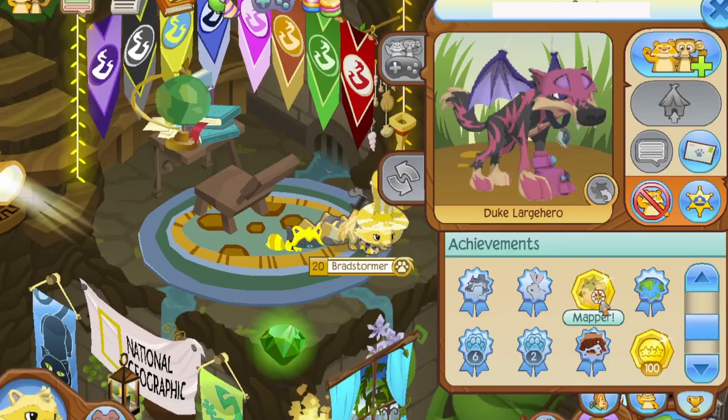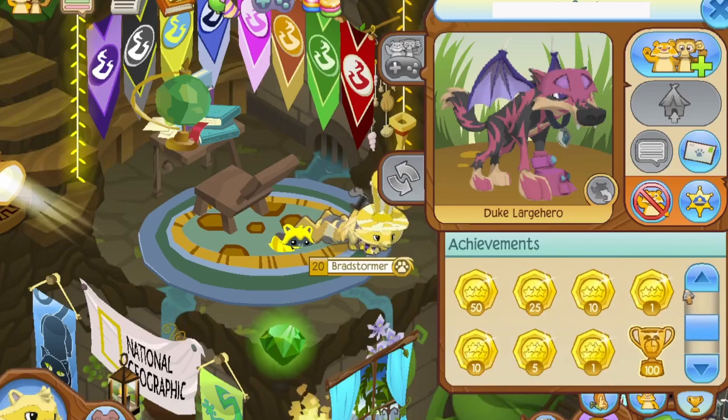We got Mapper and World Traveler — probably something to do with the world map, maybe. Second Animal, Beast Master — I guess these are for six animals. Breaking the Coral Canyons. Quests — I would actually be down for quests, that sounds kind of interesting. It went from one to a hundred in quests.